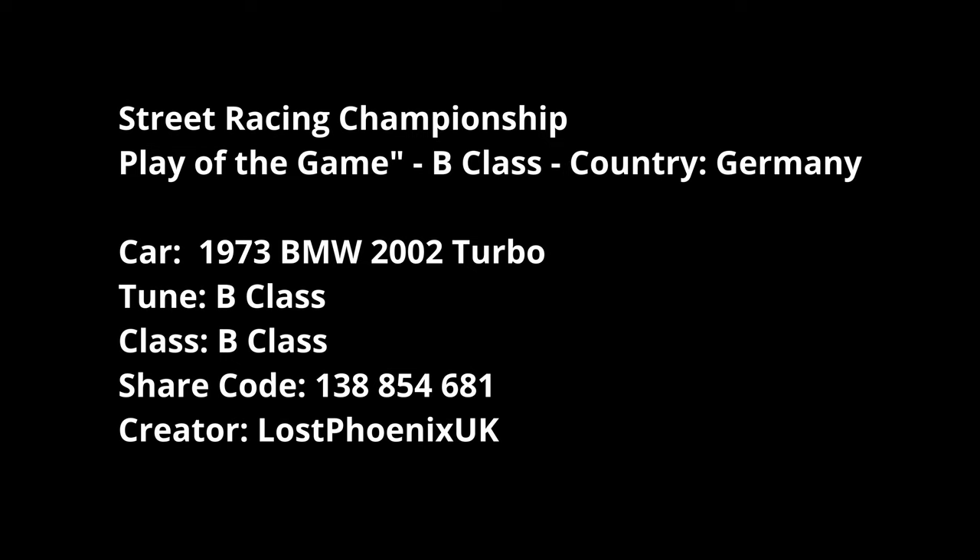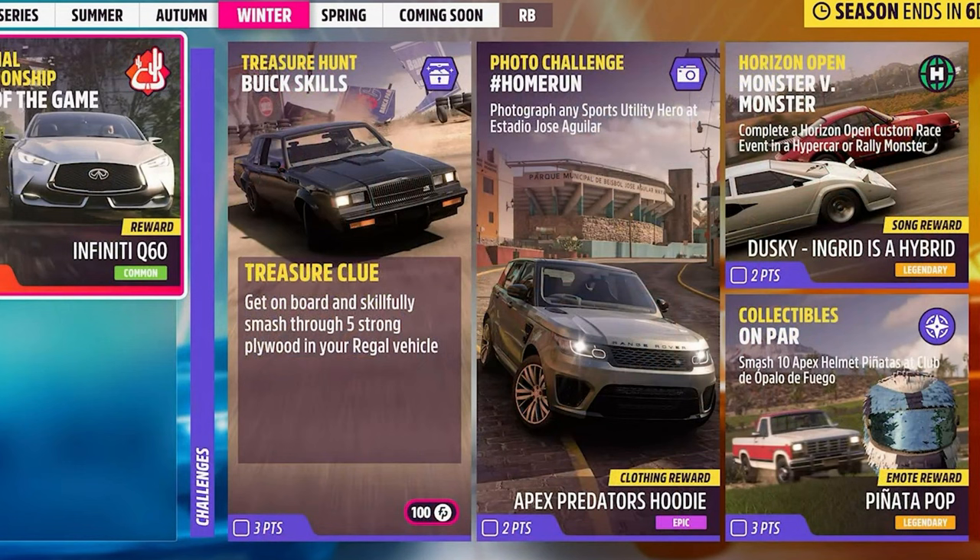Treasure Hunt: get on board and skillfully smash through five strong plywood in your regal vehicle — so a Buick Regal, smash five skill boards, easy enough. Home Run: photograph any Sports Utility Heroes at the Estadio Jose Aguilar — the stadium, as I call it.